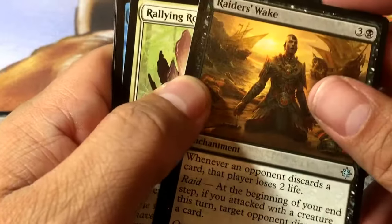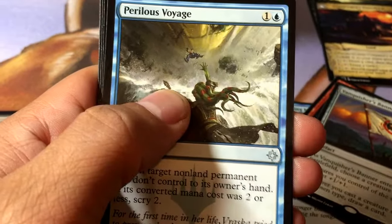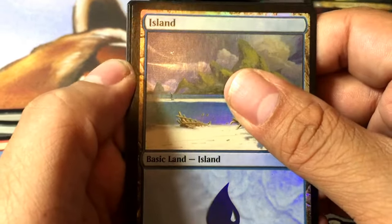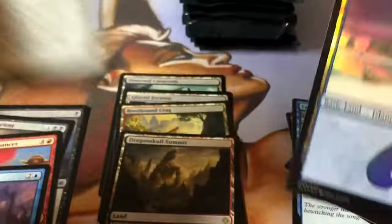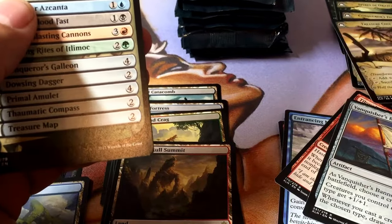Raids are weak. Rallying Roar, Perilous Voyage with a foil island, and a flip card behind — it is the Treasure Map. Yes! The flip cards go over there.